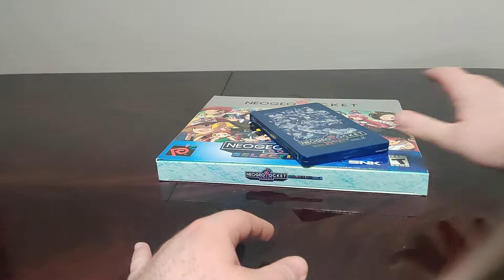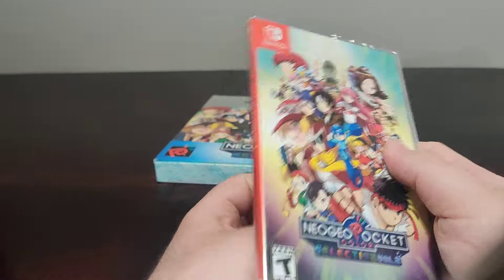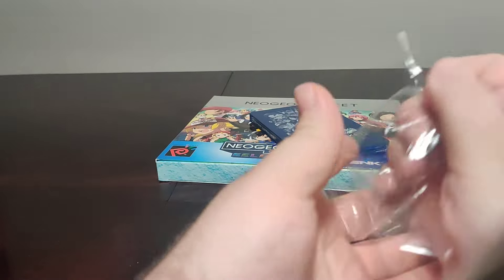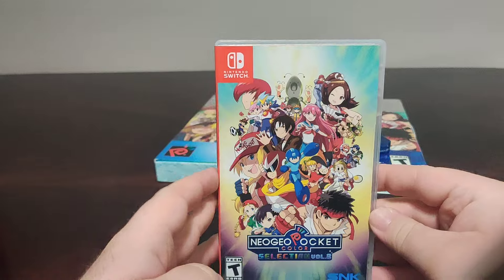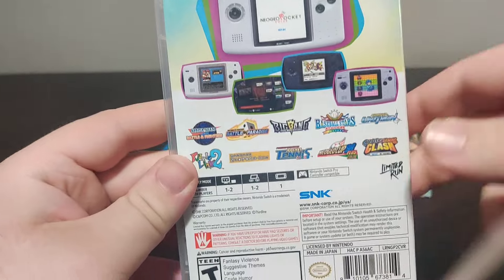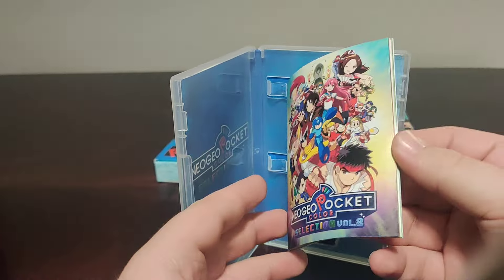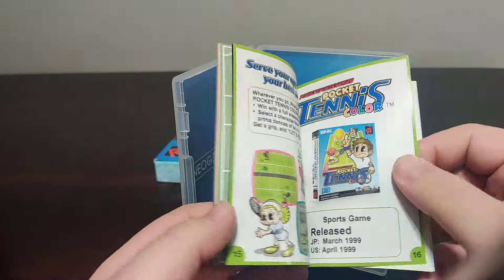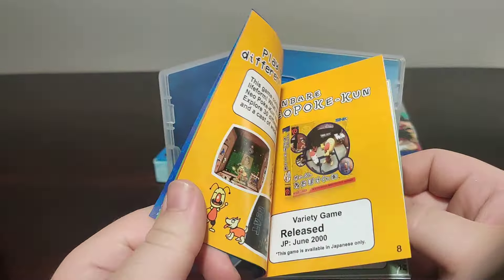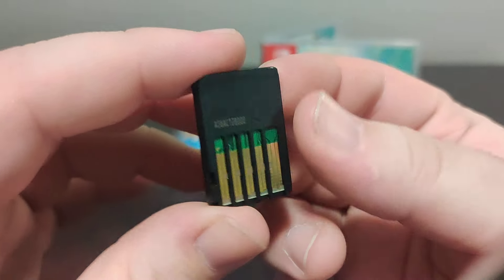Now let's get the actual game out and take the plastic off. Here we have the front, the spine, and the back which is basically the same as what we saw before, with the info on the bottom. Inside we have the inner artwork and a little manual covering a little bit of each of the games — like original box art from when they were released. And we have the cartridge: here's the front, and the code on the back.